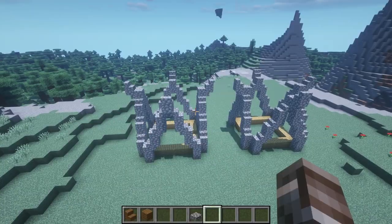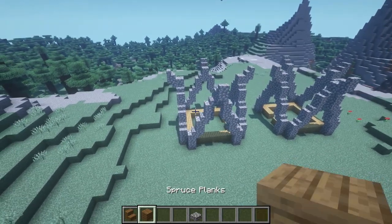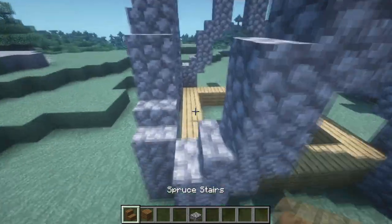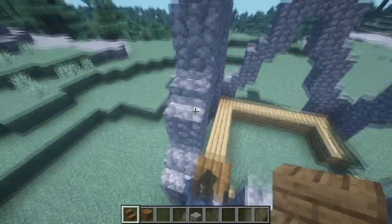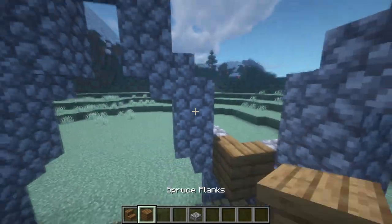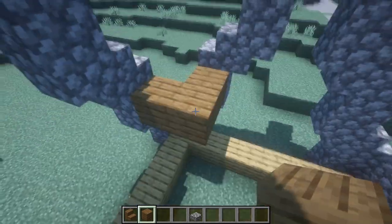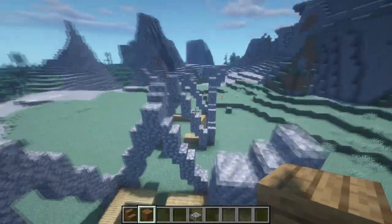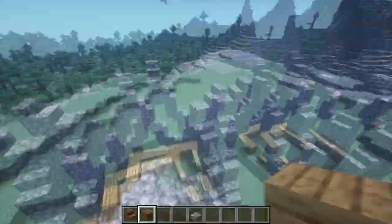Now that we've created the frames, it's time to fill up the roof using spruce stairs and spruce planks. All you want to do is follow the order — whenever you have stairs place stairs like this, whenever you have a full cobblestone block place spruce planks like this. Follow these steps till you cover up the roof, and don't forget to repeat the process on the other house.